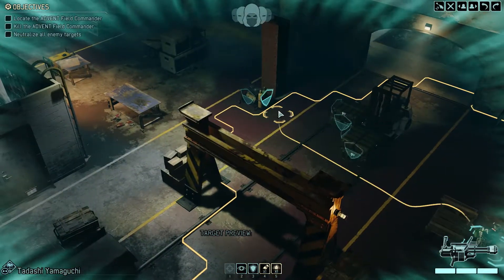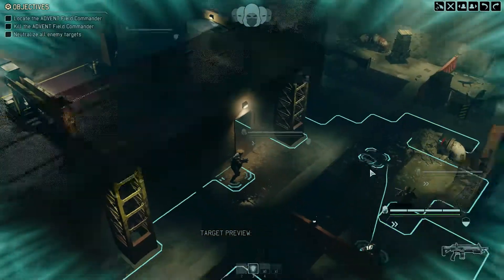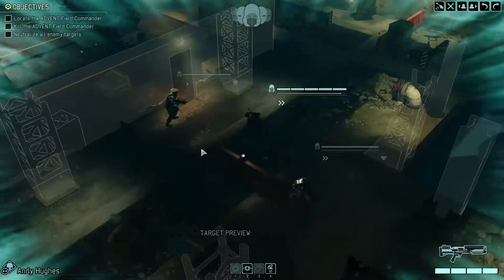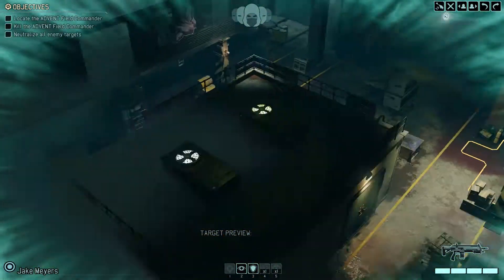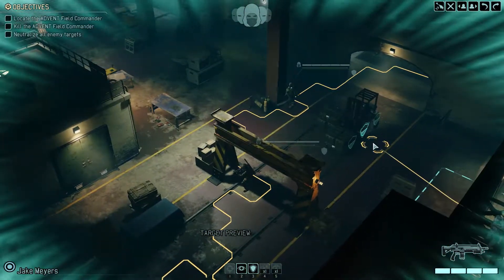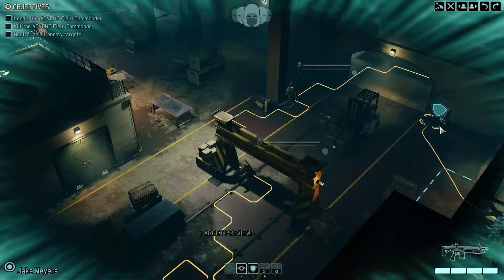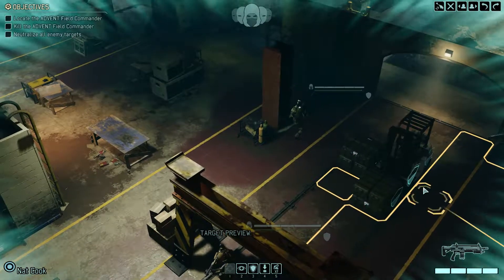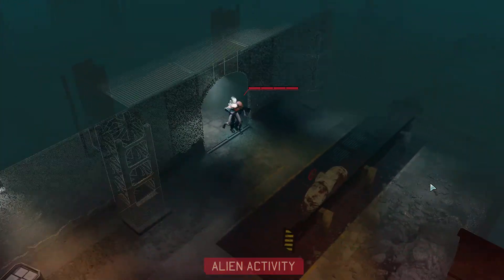My grenadier probably wants to get up front too — they got extra health from the promotion so I might as well use them as my front line, as much as I'd hate to get them killed. Nothing spotted yet; I have no idea where to expect them. Going through the middle could be risky because they can come from any angle, and with my concealment potentially getting blown, I may have to reposition.